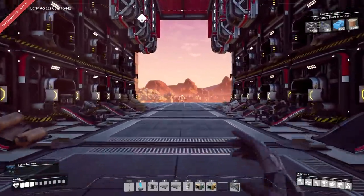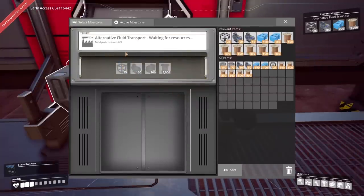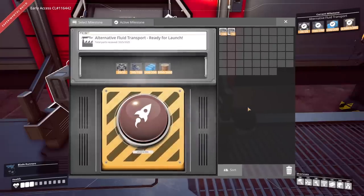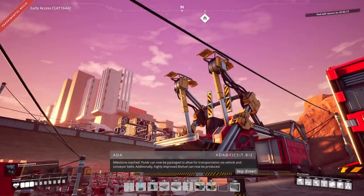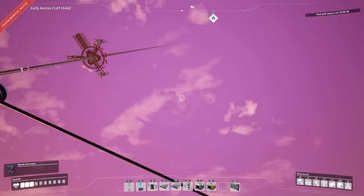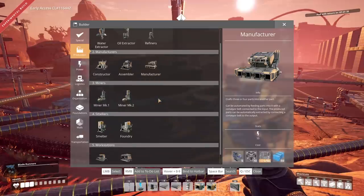Let's go unlock even more technology. Look at that sunrise on the base. What are we actually unlocking? Alternative fluid transport — motors, plastic, wire, and a couple more modular frames from drop pods. More tech. Milestone reached: fluids can now be packaged to allow transportation via vehicle and conveyor belts. Additionally, highly improved biofuel can now be produced. The drop pod just decided never to come back — I guess I had to restart my game session. Regardless, we now have all the tech I wanted and we can do some spicy stuff.